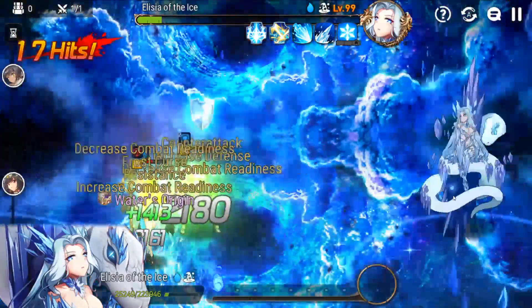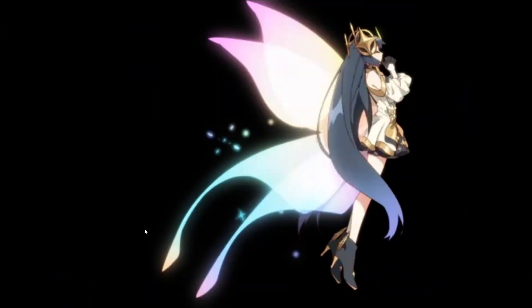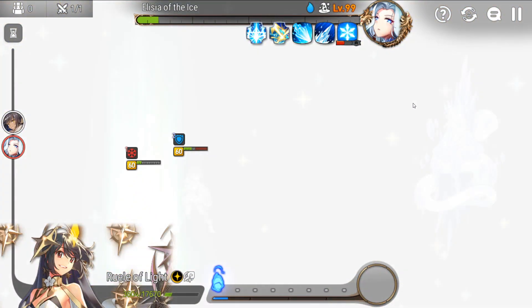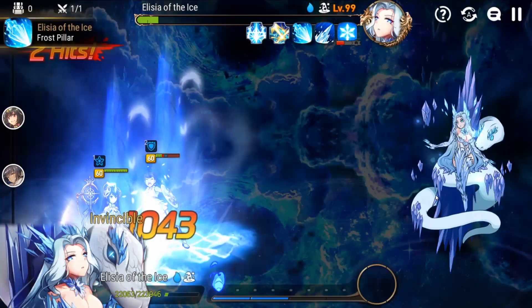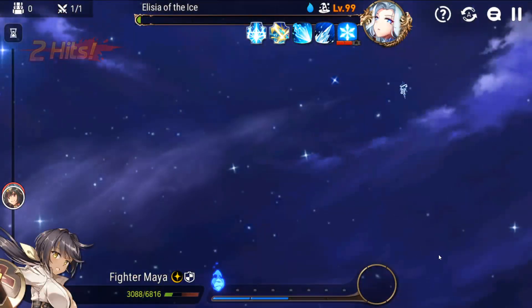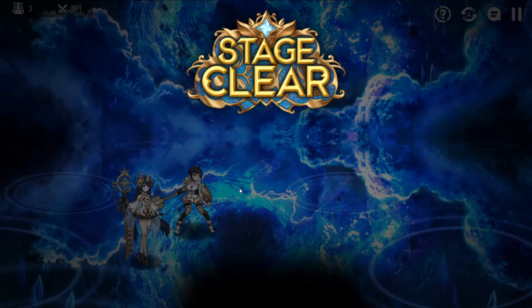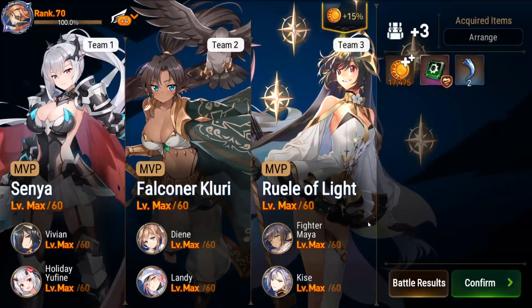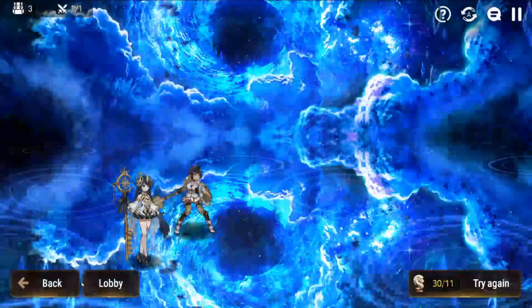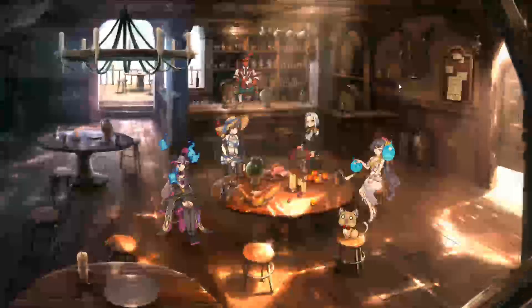I'm going to soul burn here to keep the health up. And now we win — Fighter Maya's next turn should close it out. Fighter Maya is the MVP of the whole run. She makes that last phase super free. You can also play other Soul Weavers in this slot — Rwana actually I think would work pretty well. Alright, let's go back to lobby and I'll show you every character that I use along with their stats.